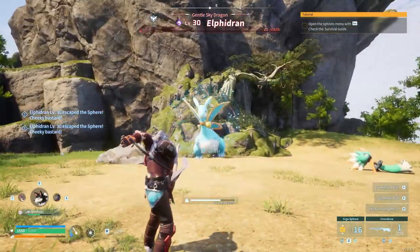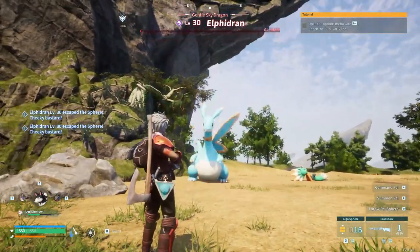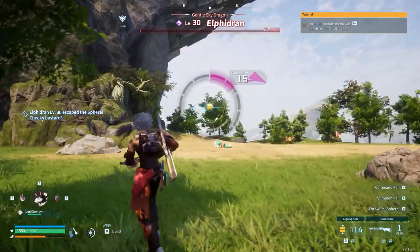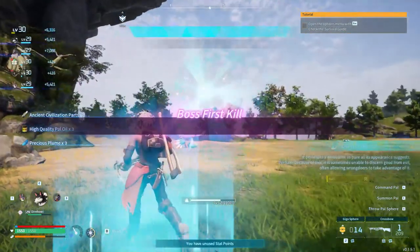We'll keep hitting it until it gets down to about 20 health — I only do about 17 damage. It's going to break out again of course. Now it's just a matter of whether or not it wants to stay in before I use up all my gigaspheres — those are the only ones I have outside the standard balls. 15% is a pretty good rate at least, I think.